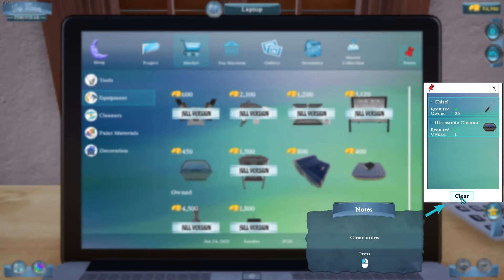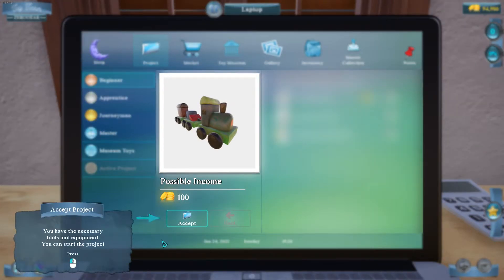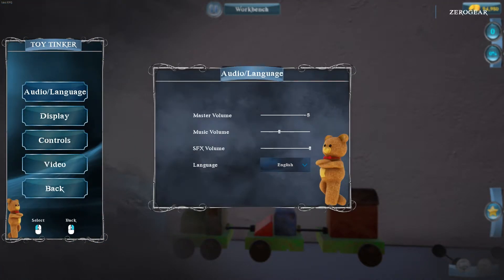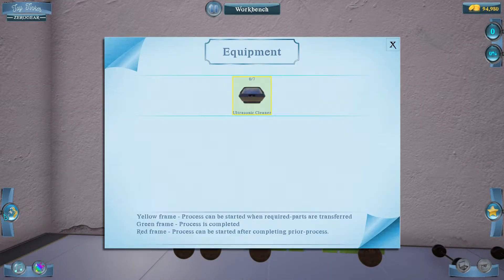I'm just gonna turn down the music in just a second. I can start the project — accept. Hope you can hear me better now. We have a to-do list: yellow frame means the process can be started when required parts are transferred; green frame means the process is completed; red frame means the process can be started after completing prior processes.